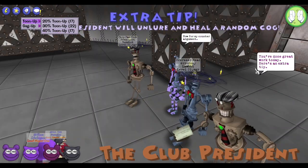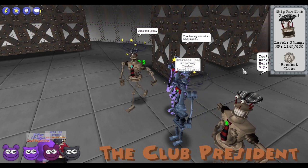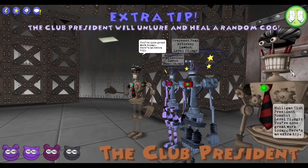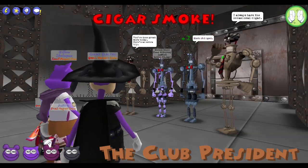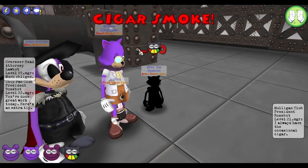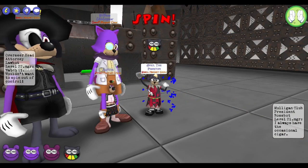The Club President will use Extra Tip if any of his colleagues are lured, which will heal the cog for 225 HP. This will unlure himself and the cog he gave the Extra Tip to, which allows both of them to use their attacks this turn. Now that we went over the facility manager's basic cheats, let's talk about their extra cheats.